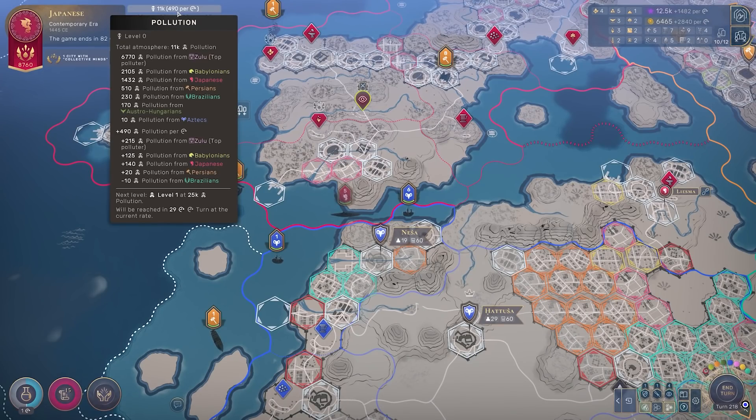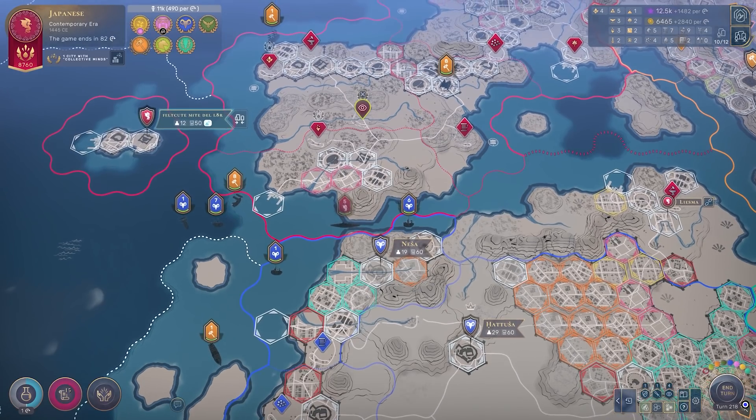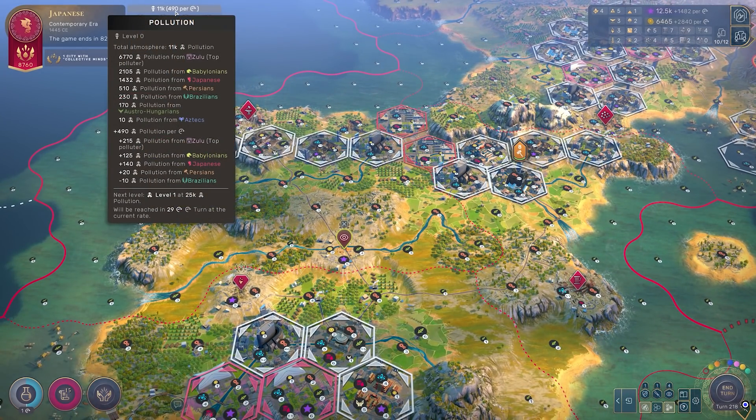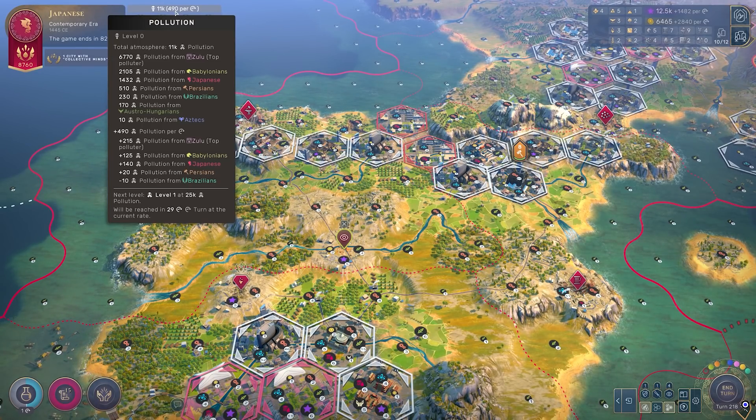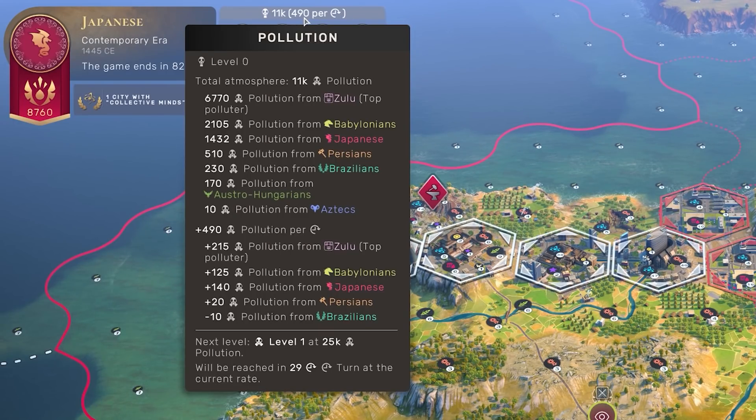Fast forwarding to much later in the game — I'm still at pollution level zero, but there's now 11,000 pollution total, so we're around halfway towards level one. As a global society we're now generating 490 pollution per turn. This overview is very interesting because it gives you a lot more detail around who's polluting, who has polluted the most already, and who's going to pollute the most in future. The Zulu are the top polluter by far in total atmosphere pollution. Looking at per-turn production, Zulu is still ahead, but I can tell the Babylonians are gaining on them — they have only one third the total pollution of Zulu, but they're producing over half as much per turn.